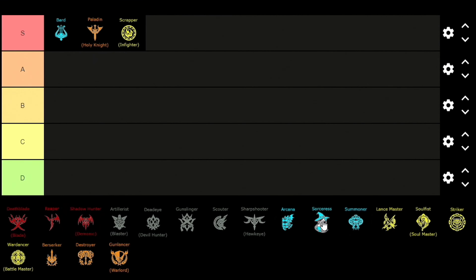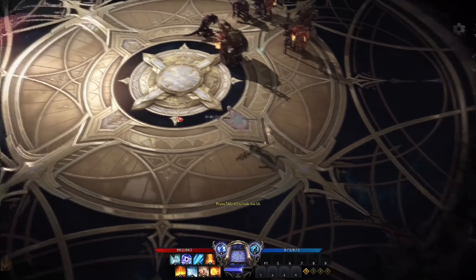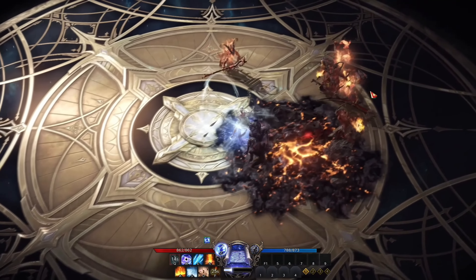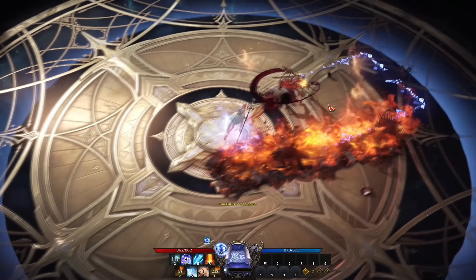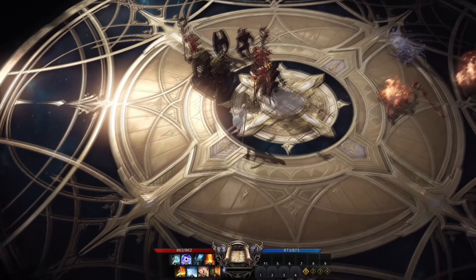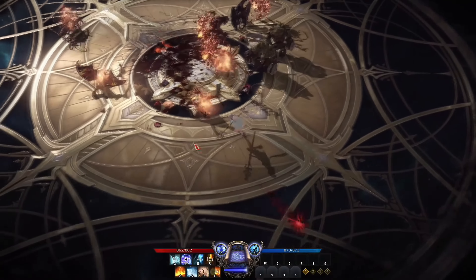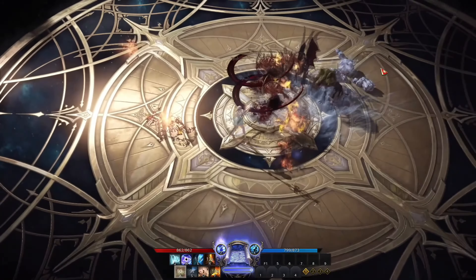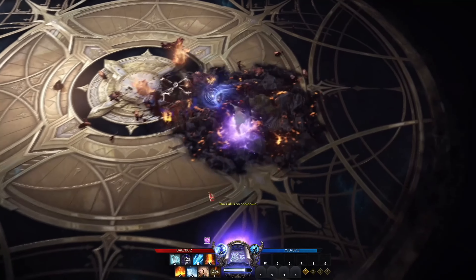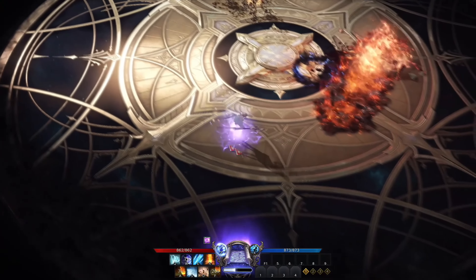For the fourth class we have the Sorceress, also in the S tier. The Sorceress is a typical mage class that focuses on casting spells. In PvE she has two builds: one with good sustained DPS and mobility, or one with a huge amount of burst but very little mobility. This class has very short dodge skills, and the hardest part is decision making for both PvP and PvE due to the lack of mobility. But if you get used to it you will be able to do super high DPS.